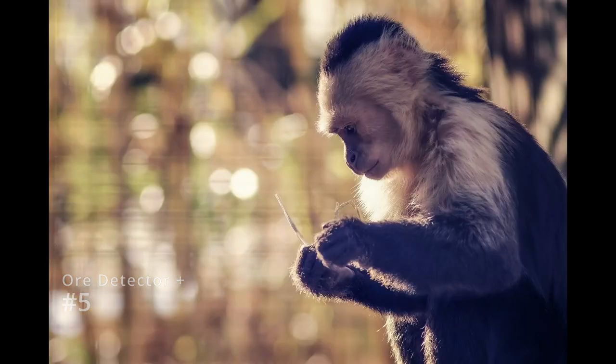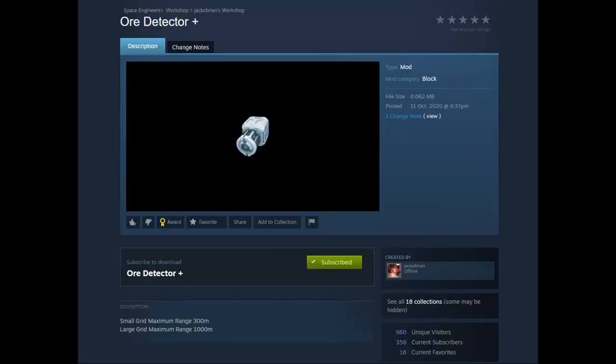Have you ever wondered why the small grid ore detector barely scans further than the hand drill? Me too! Ore Detector Plus helps with this by setting the maximum range of the small grid ore detector to 300 metres, or 1 kilometre for a large grid version. There are other variants of this mod, but I believe this one specifically to be more balanced than the rest.